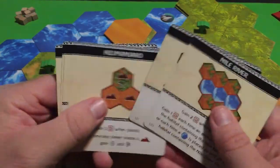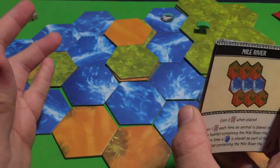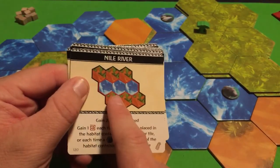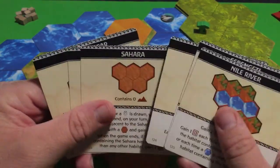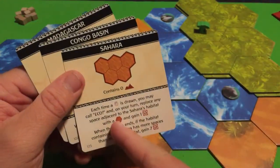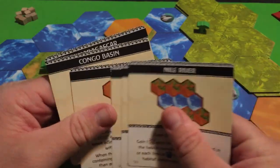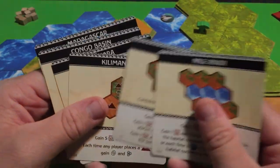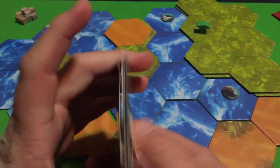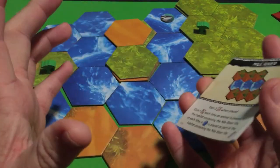That covers all of the new landmark cards from the New Horizon expansion for Ecos: The First Continent. They did also add new regular cards to the game. But now you understand the new way of playing with these landmark cards — and they're really not that hard once you read through them.